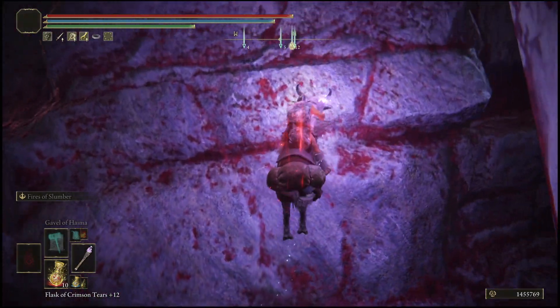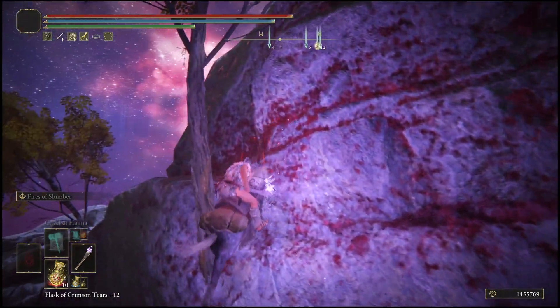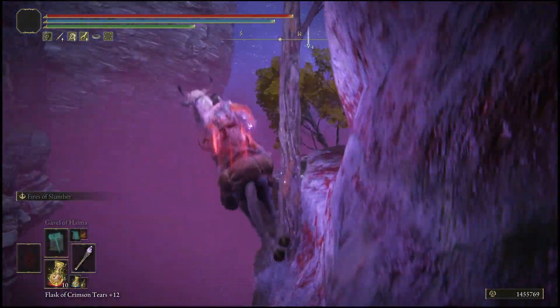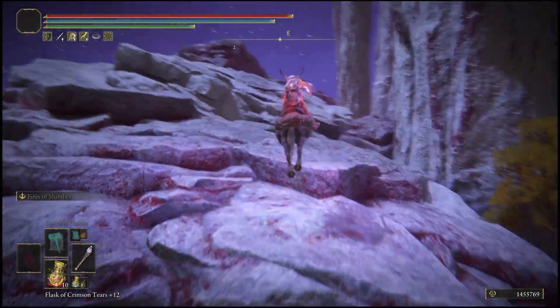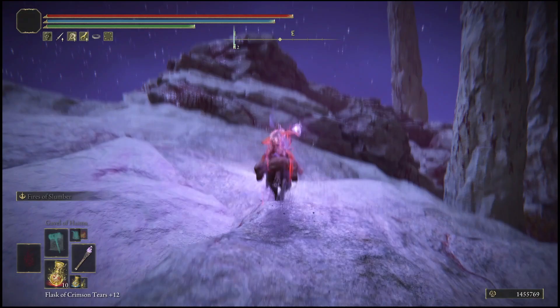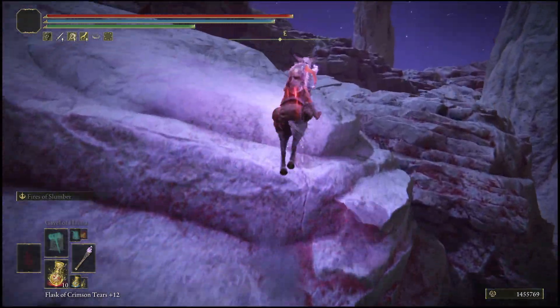If done correctly, it will look exactly like this. Once you're here, maintain yourself on this little cliff and jump forward over to this tree. From this tree, jump out just like that, double jump back inward, and it will lead you up here. Once you're up here you're almost done — just follow the path I'm showing you and it will lead you over to the new spot.